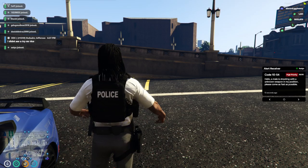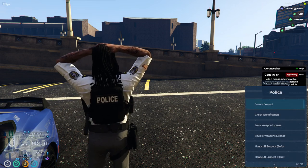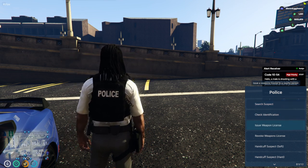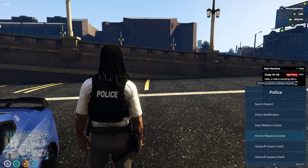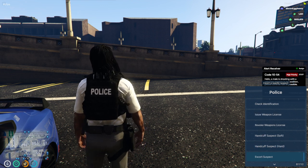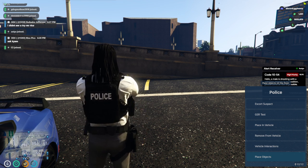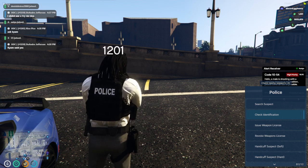We're going to be going through the F6 menu. What you would do is just click F6 — as you can see it brings up this little menu on the bottom right of your screen. Here is where you're able to search suspects, check their identification, issue a weapons license, revoke a weapons license. These two options only show up for sergeant and up, so you can go ahead and ignore those. Soft handcuffs, hard handcuffs, escort suspect, GSR test, place in vehicle, remove from vehicle, vehicle interactions, and place objects — those are all your options on the F6 menu.